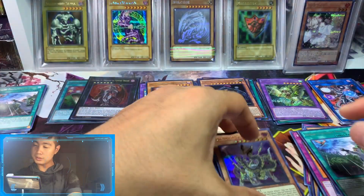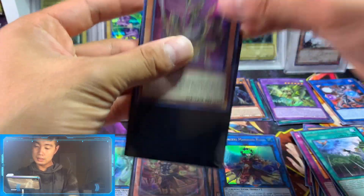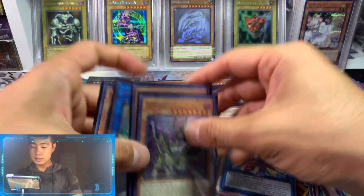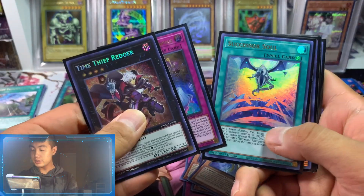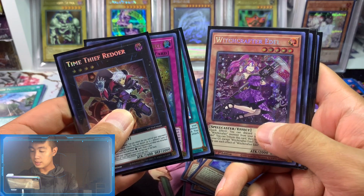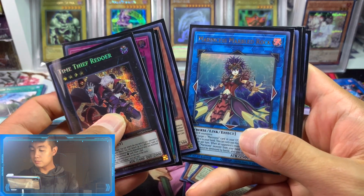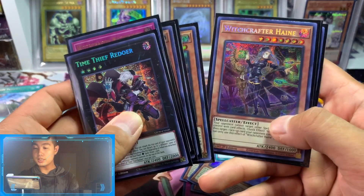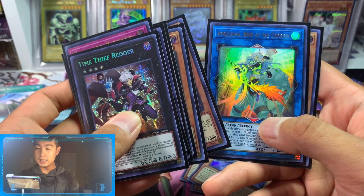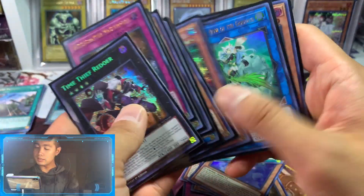That is pretty cool, not bad at all for a 10. We have Time Thief, Witchcraft Remaster, Sorcerer's Stole, Witchcraft Beetle, Marincess, Marble Rock, Gizmic Orochi, Hain, Opulsa, and then Phantasmik. So that is pretty cool.